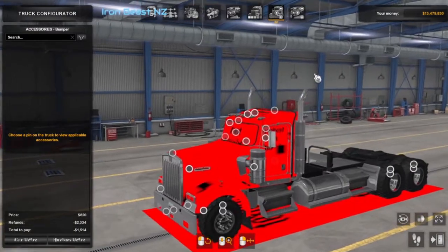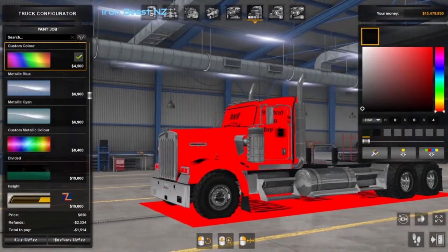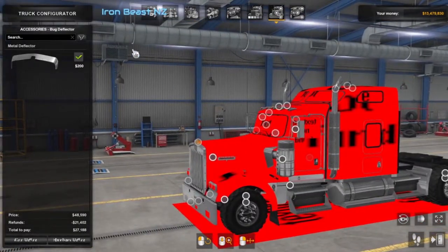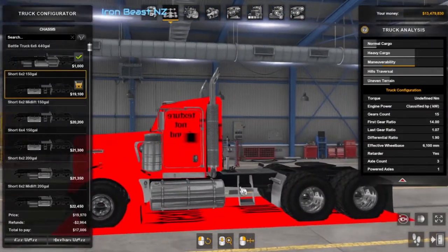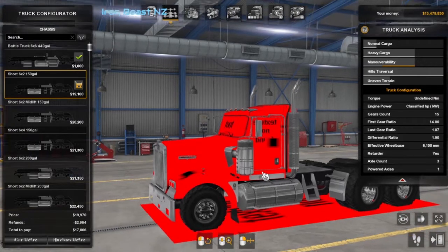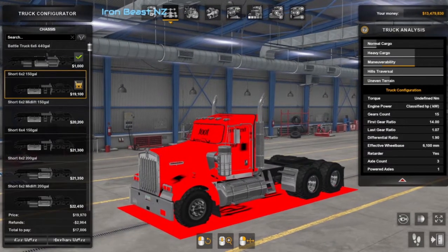That's the first part — just a process of elimination without going into reading lines of code. If we go inside the truck view, we have half the cab textures missing, and the shadow of the chassis is also broken. We can see that happens on all the cabs and all the chassis. This tells us that something in the base SCS truck textures have changed.